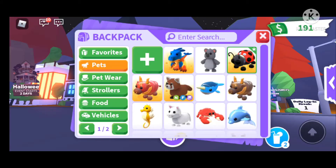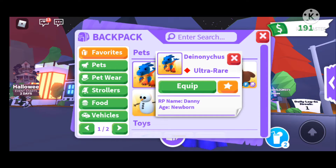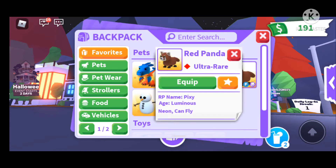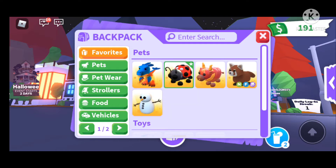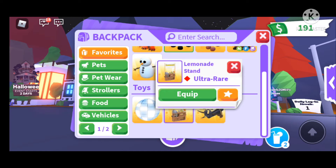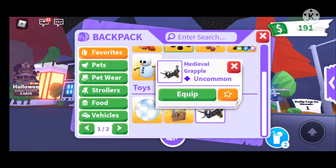Now I'm going to show you all the stuff in my inventory and my pets. My favorites include a dinosaur — I can't say what it's called — a Ladybug which is obviously a roller, a Lunar Ox, a Red Panda, and a Snowman. For toys I've favorited a Disco Explosion, a Lemonade Stand, and a Medieval Grapple.